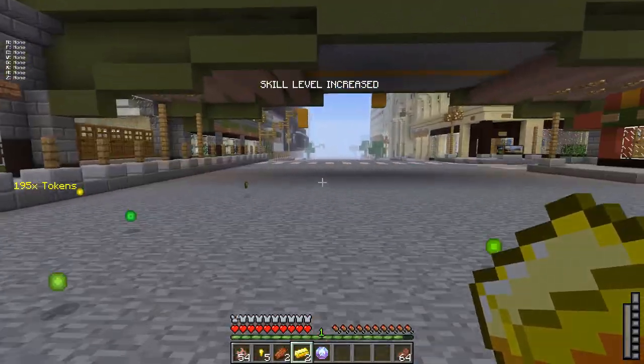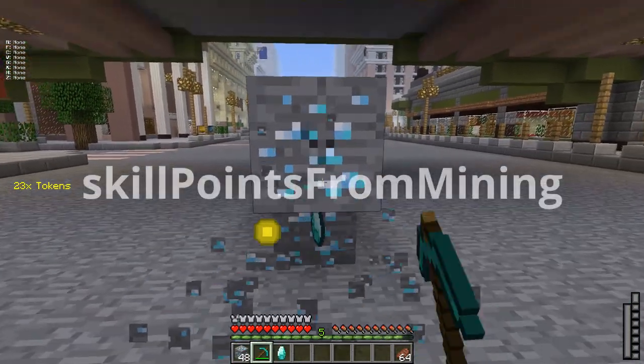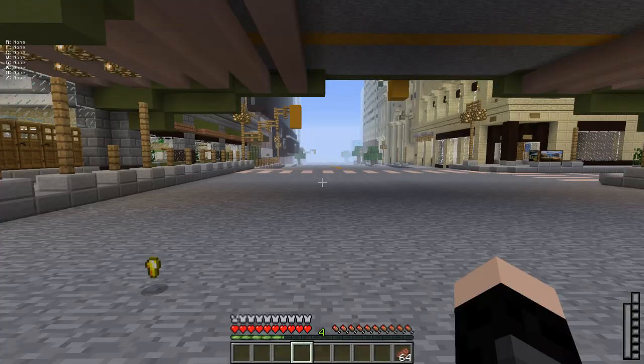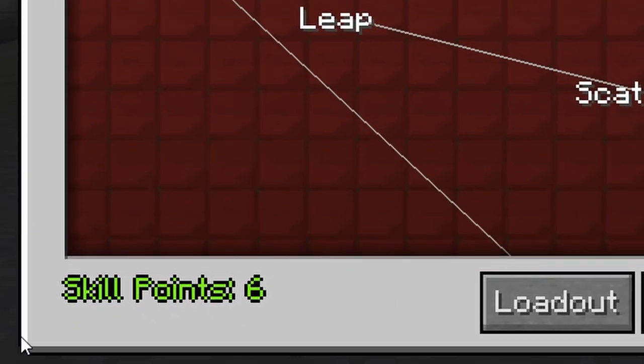Higher tiered mobs give more skill points. If you're on peaceful, there is a game rule you could activate called skill points from mining, allowing you to gain skill points from mining as well. To see your legacy skill points, open up the legacy menu with the tilde key, and they will be shown at the bottom left.